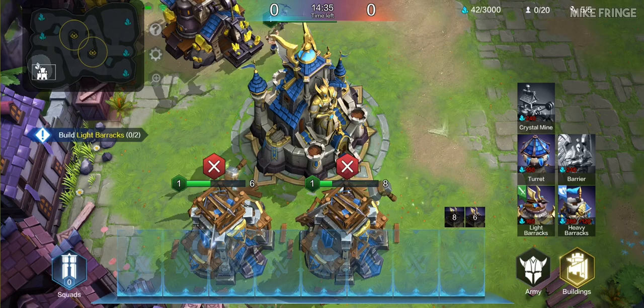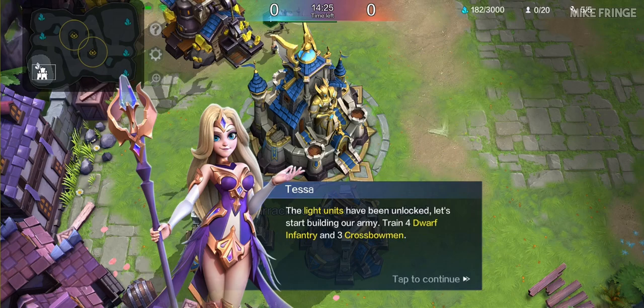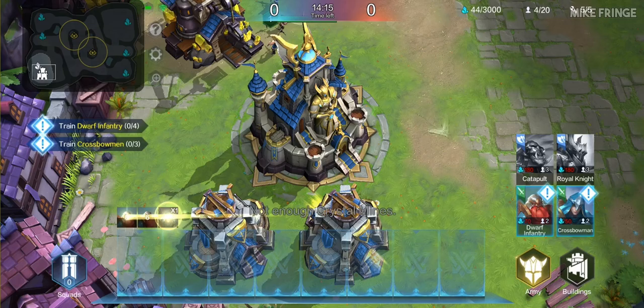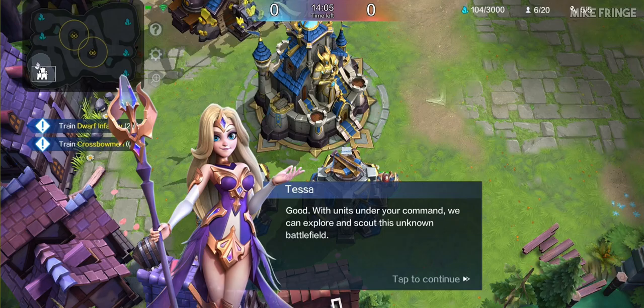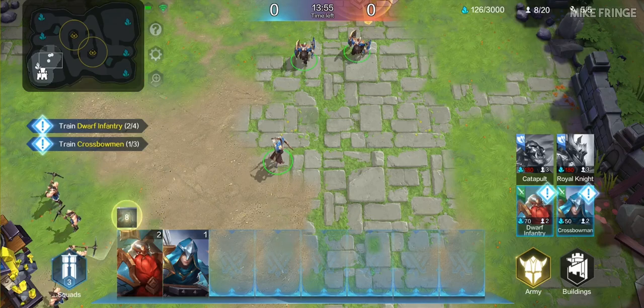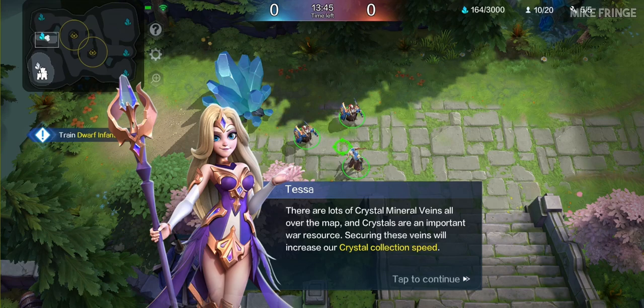The light units have been unlocked. Let's start building our army. Move on and explore the target area. There are lots of crystal mineral veins all over the map, and crystals are an important war resource. Securing these veins will increase our crystal collection speed. Tap to build a crystal mine.